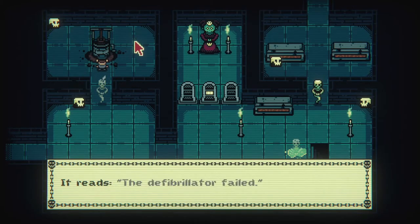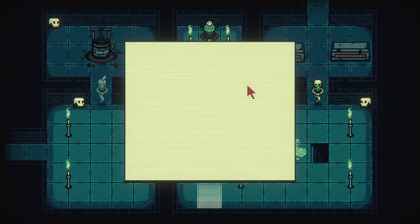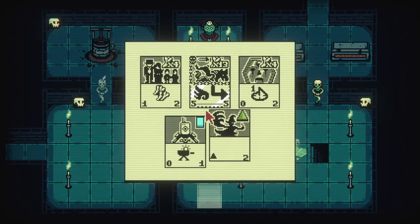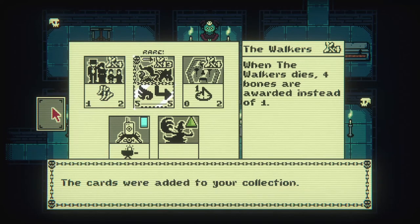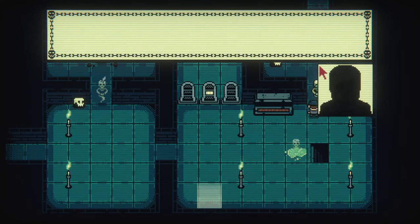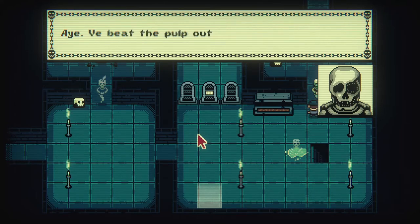Go up to the well and click on it to get a plaque for the tombstones. This one reads 'the defibrillator failed' — that's the cause of death. Remember, each tombstone has three slots telling a story: a name, how they died, and so on. I'll reveal the full puzzle at the end; if you can't wait, skip ahead. Now open up the coffin — it's free cards, why not.